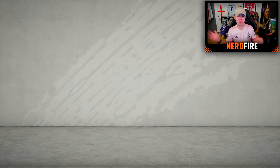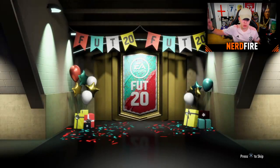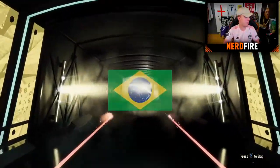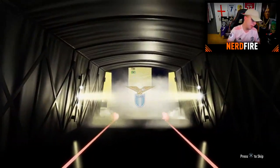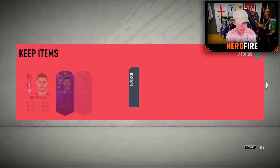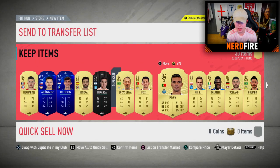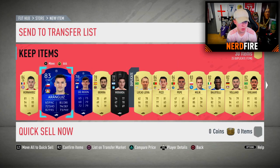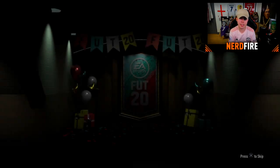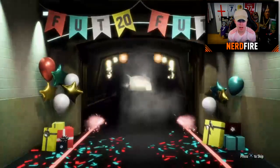We're going to open up 11 of these to get our players. First pack — it's not even a walkout. Oh my god. I thought maybe Fabinho — we get Lucas Leiva. That is an absolutely awful start to the 125k packs, genuinely awful. But we've got to choose two players: Lucas Hernandez definitely, and Leiva. Pack number two — I genuinely can't believe how much I've spent.